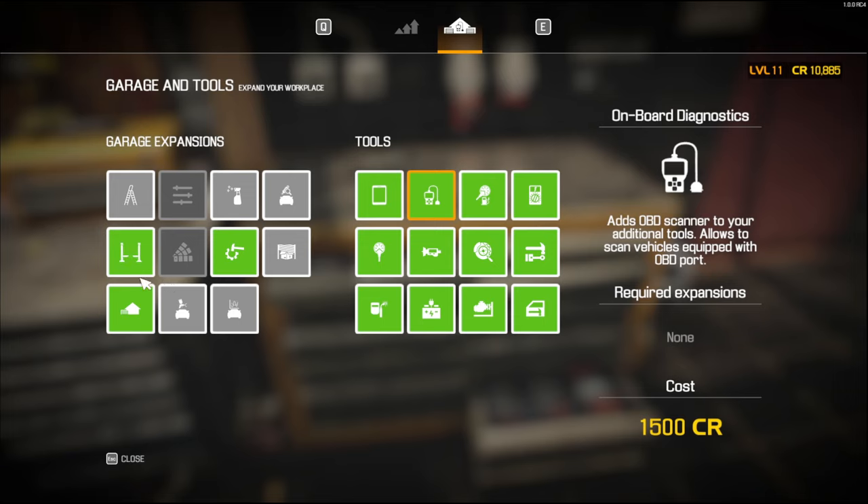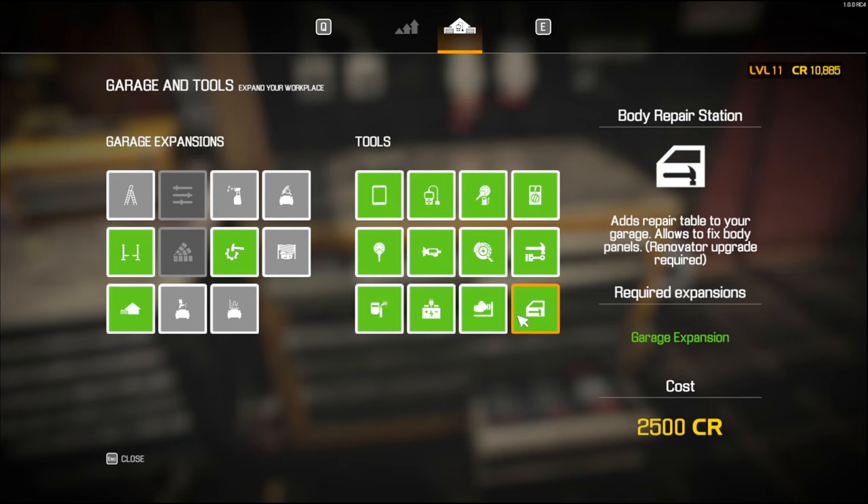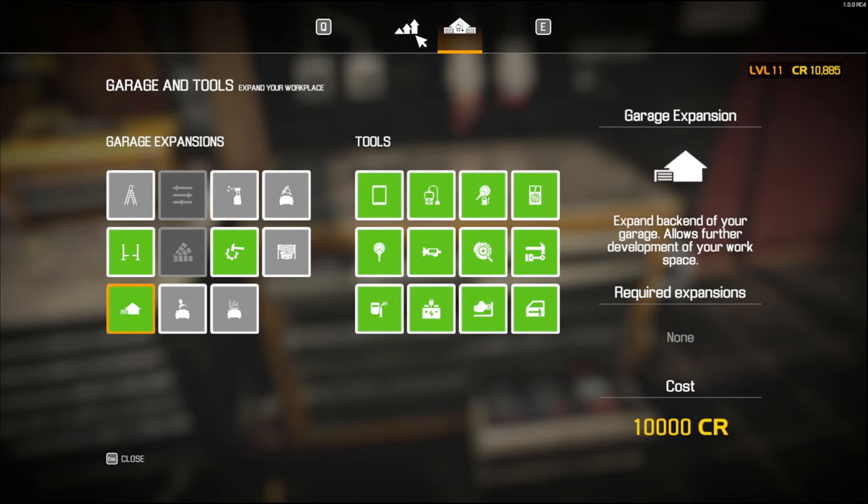When it comes to expanding your garage, buy the garage expansion first. I know it's 10 grand but it's probably the best thing you can do to start with. The reason why is it gives you the tools — the brake lathe, the workbench, the body repair station, and the engine tool. Basically all of that is the stuff you need near the beginning. Don't spend your money on anything else; just buy this first.